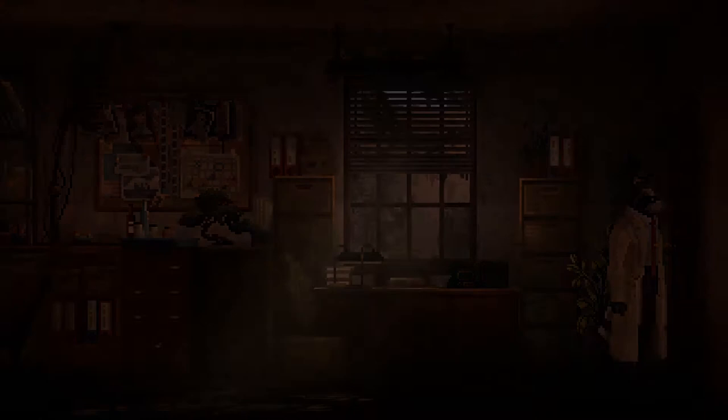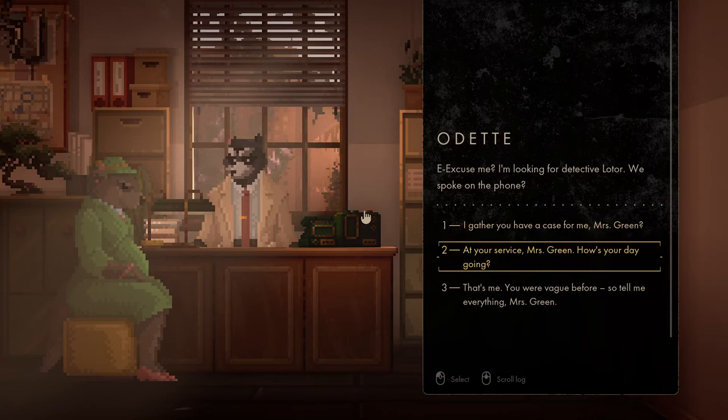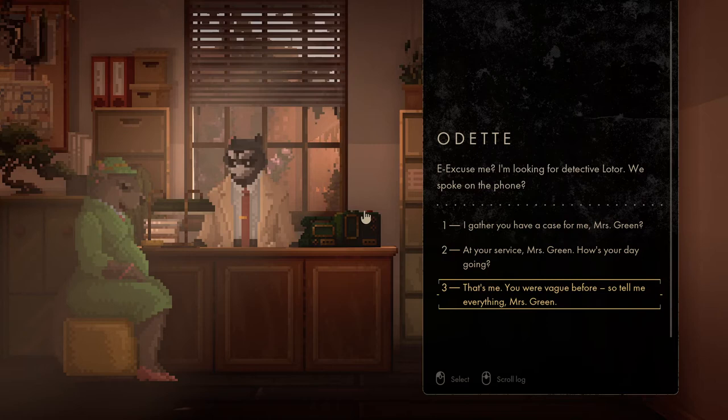Knocking at the door — that must be Mrs. Green. Let's open the door. 'Odette. Excuse me, I'm looking for Detective Lotor. We spoke on the phone.' Okay, so we've got three dialogue options: 'I gather you have a case for me, Mrs. Green,' 'At your service, Mrs. Green,' or 'How's your day going?' That's me. 'You were vague before, so tell me everything, Mrs. Green.'